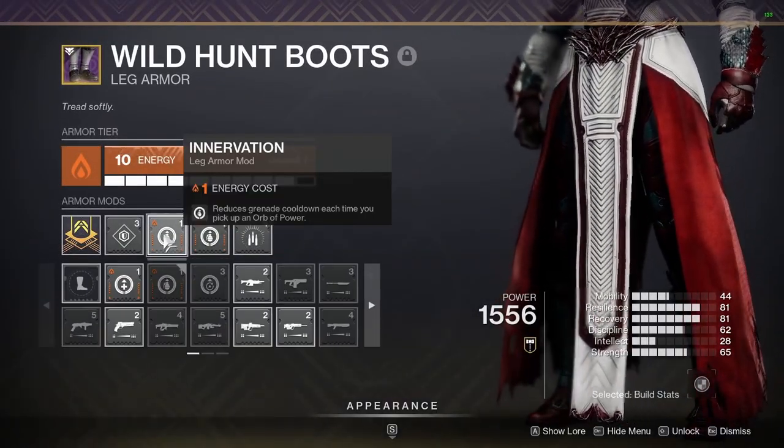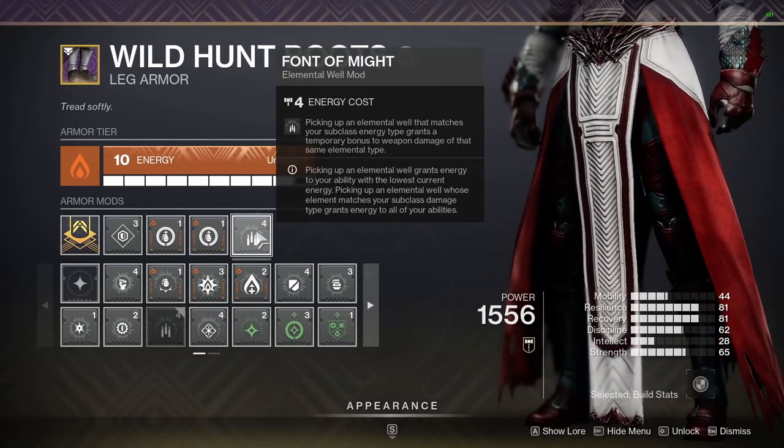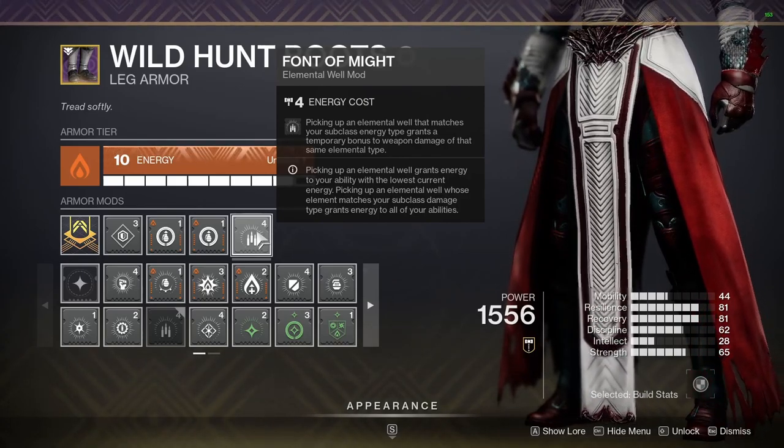Also on the chest, Well of Ordinance — picking up a solar elemental well grants you additional grenade energy; multiple copies of this mod increase its effect. On the boots, I have Innervation stacked twice and Font of Might — picking up an elemental well matching your subclass energy type grants a temporary bonus to weapon damage of that same elemental type.